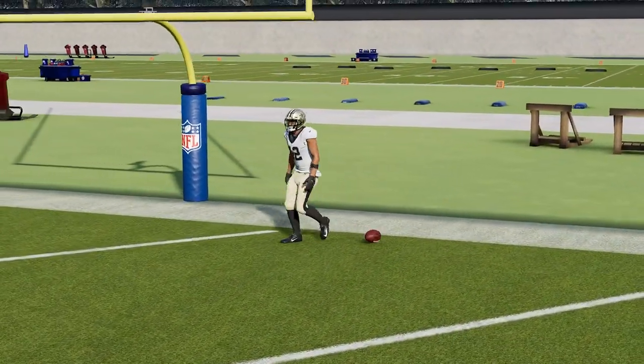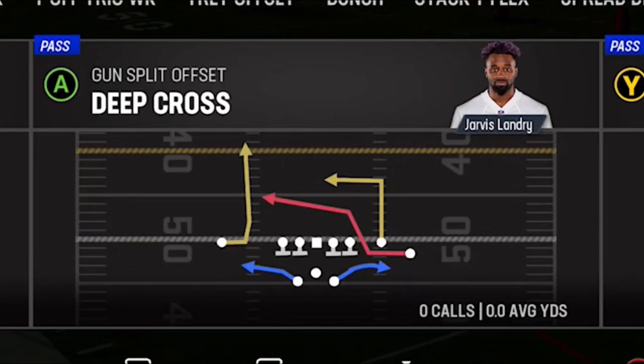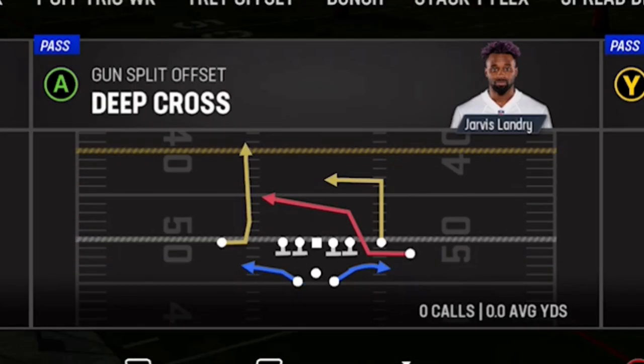This play only works against off-man coverage, so what do you do if your opponent starts to press? That brings me to my next play from the exact same formation, and that play is called the Deep Cross. Whenever you run this offense you want to make sure that you have both of these plays in your audibles at all times, as the Doubles In only works against off-man but this Deep Cross play works against man press. So you can choose which play to run based off your opponent's adjustments.